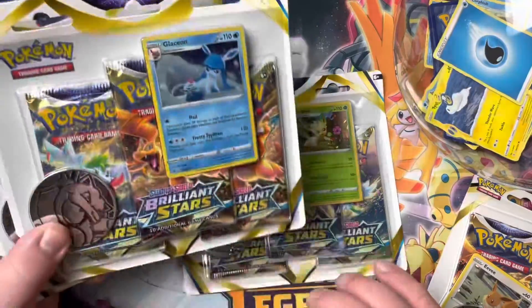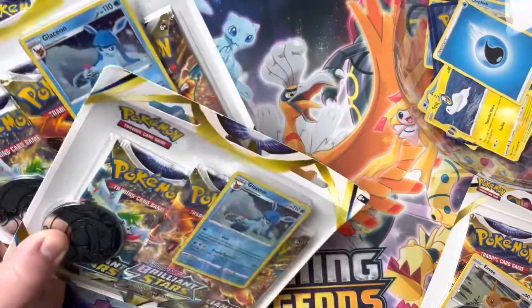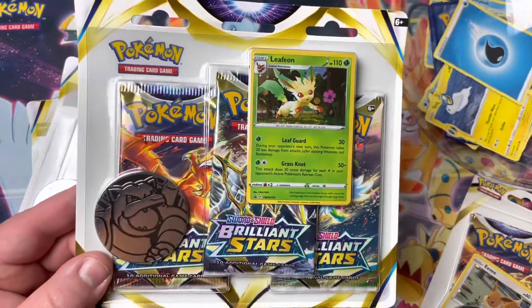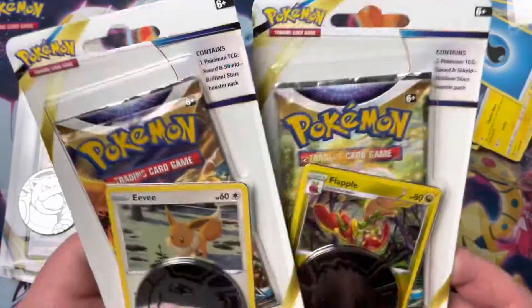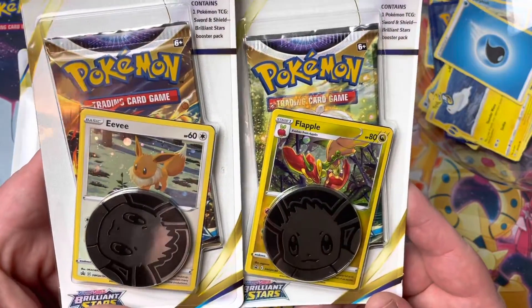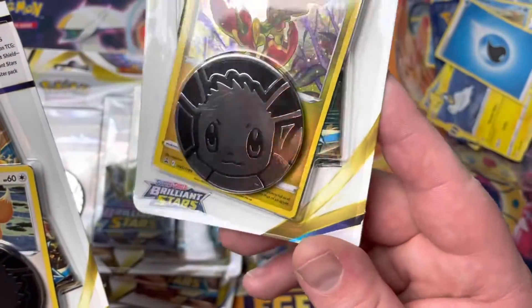As you can see here, we have got ourselves some of the Glaceon - we got two of those three packs. We've got ourselves a Leafeon three pack. And then we have the Eevee and the Falapple checklane boosters with the ginormous coins.